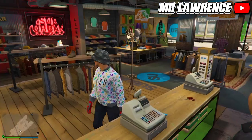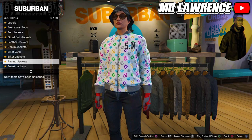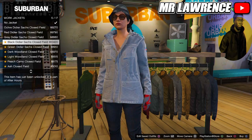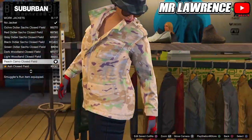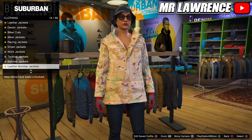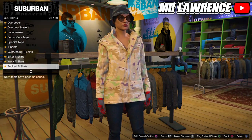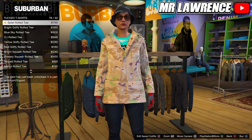Now we will have to create one more outfit. We only have to change the top, so go to Tops, Work Jackets, and buy number nine. Stay in the tops, go to Tucked T-Shirts, and buy number 75. Make sure you still have the gloves equipped on this outfit. Save this outfit in the third slot.